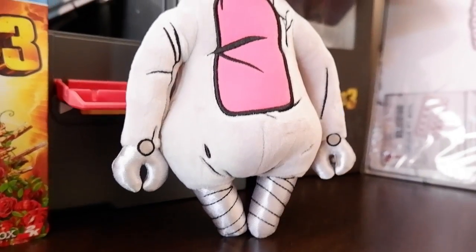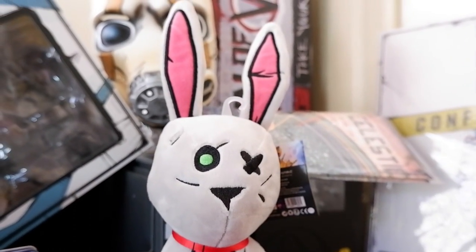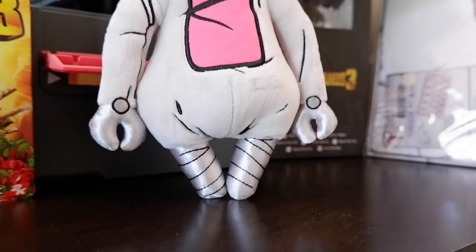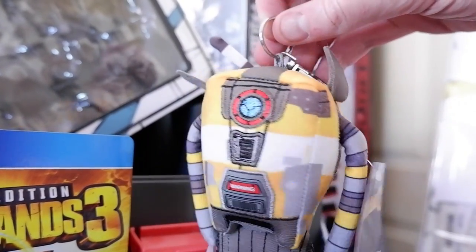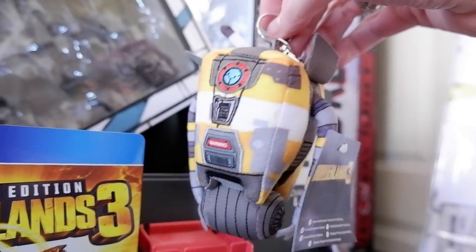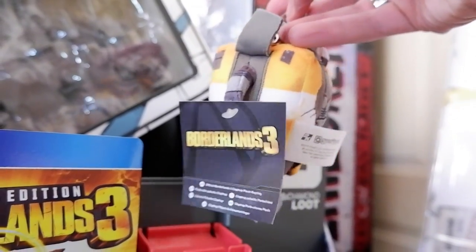We then have the plushies which are adorable. One of them is Tina's rabbit and is a full-sized plushie with all the details from the same doll in-game. It is around 36 centimeters big. The smaller Claptrap plushie can be clipped onto your bag or anything really. This one's about 12 centimeters and has everything you love about Claptrap on it except for the annoying voice, which could be a good thing. There's also a Psycho version around the same size. The larger bunny plushie sells for 549 Rand and the smaller ones go for 249.